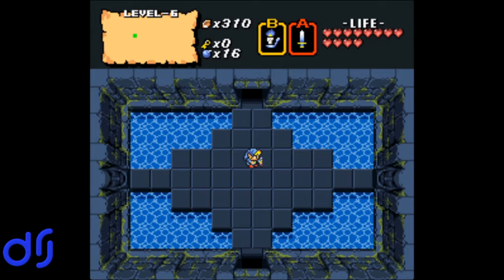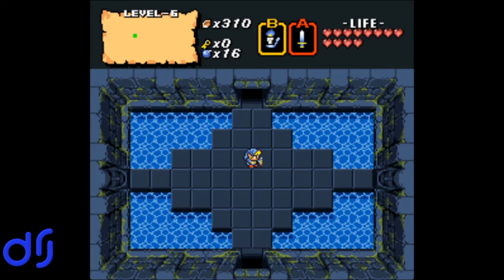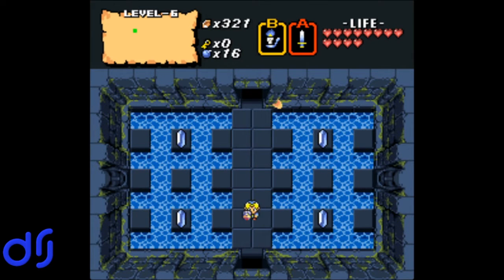Killing that moldorm nets us some rubies. I really had forgotten that this is the case. I really like how there's so much water in this ocean dungeon. Makes a lot of sense and very good theming.